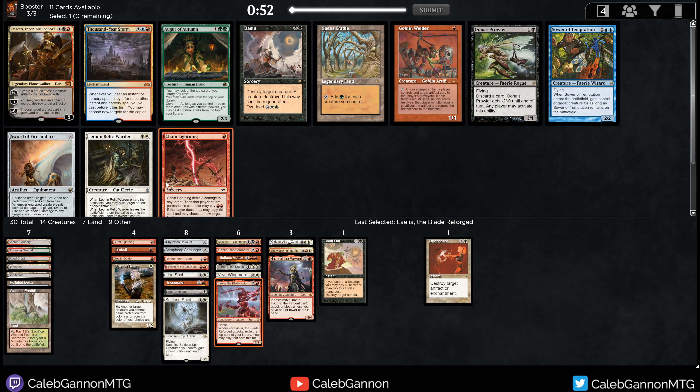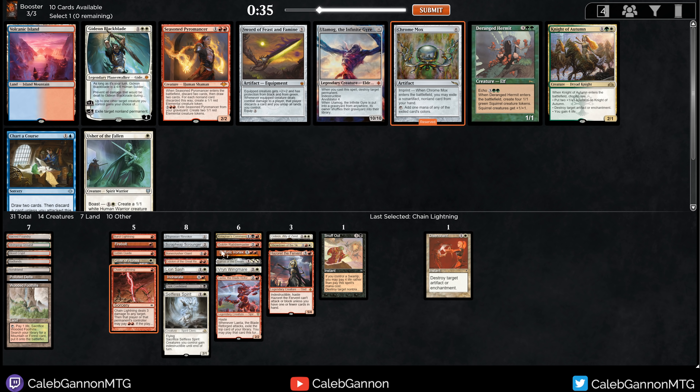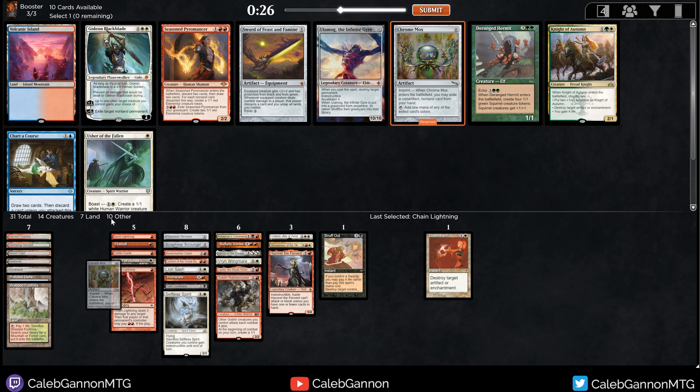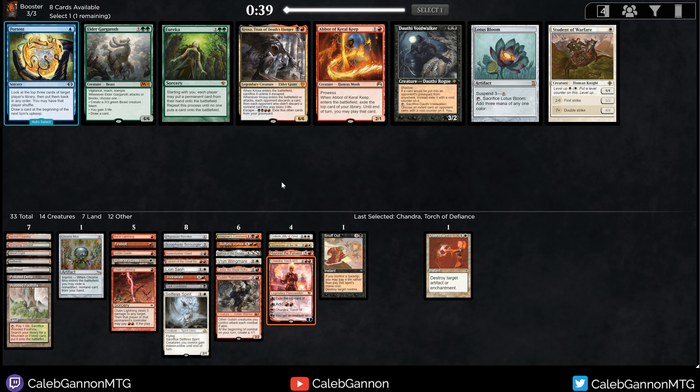Chain Lightning coming around — more interaction. Doretti's fine. Sword of Fire and Ice, no. I like Lune and Relic Order but we're looking for cheaper spells and lowering our curve. Chromox. This pack is unfortunate because there's a lot of cards I want — Gideon's good, Usher's good, Seasoned Pyromancer's good — but my deck's really slow, so having a little acceleration to cast Goblin Rabblemaster on turn two is what's going to take it over the edge. I have enough playables by far. Oh my gosh — Chandra! I'll take that. Flutterfox is good, but Chandra can replace something. Maybe I just play all of them.